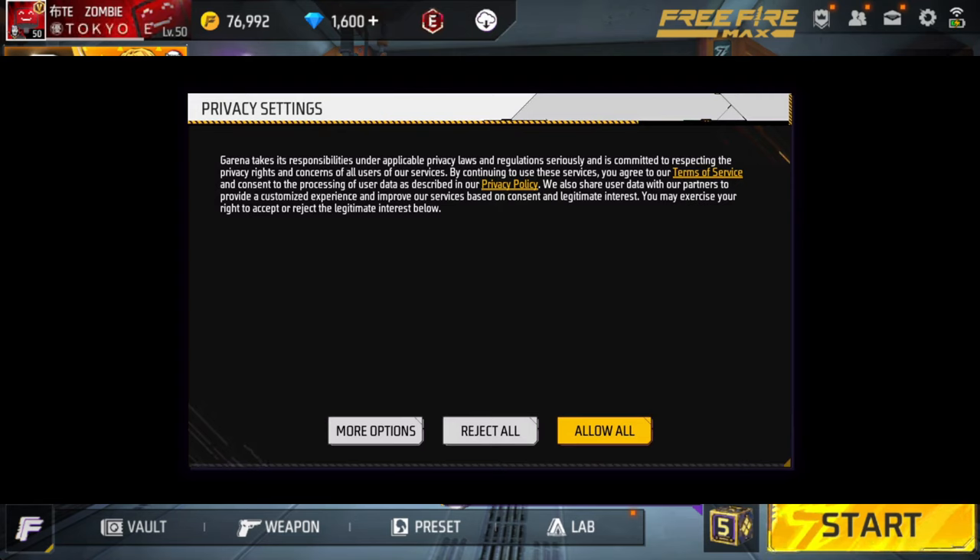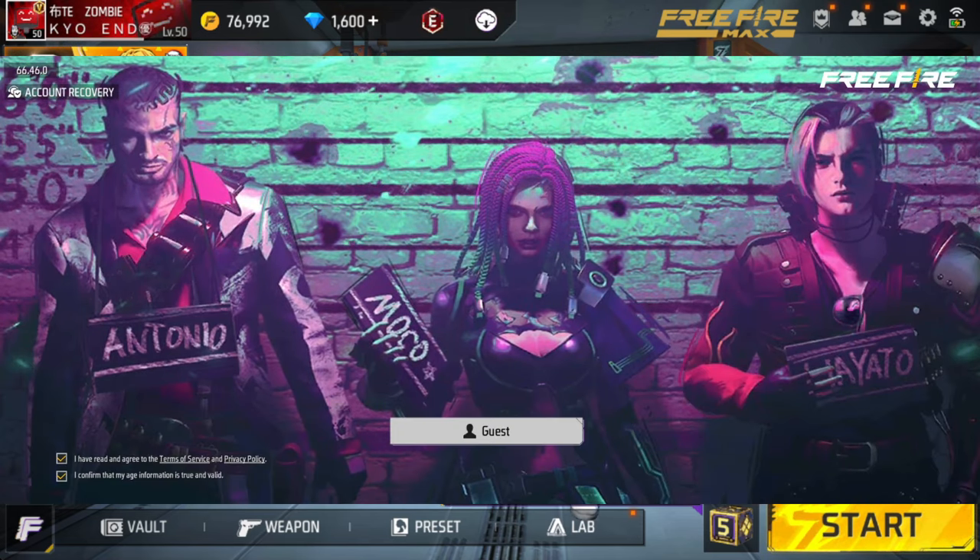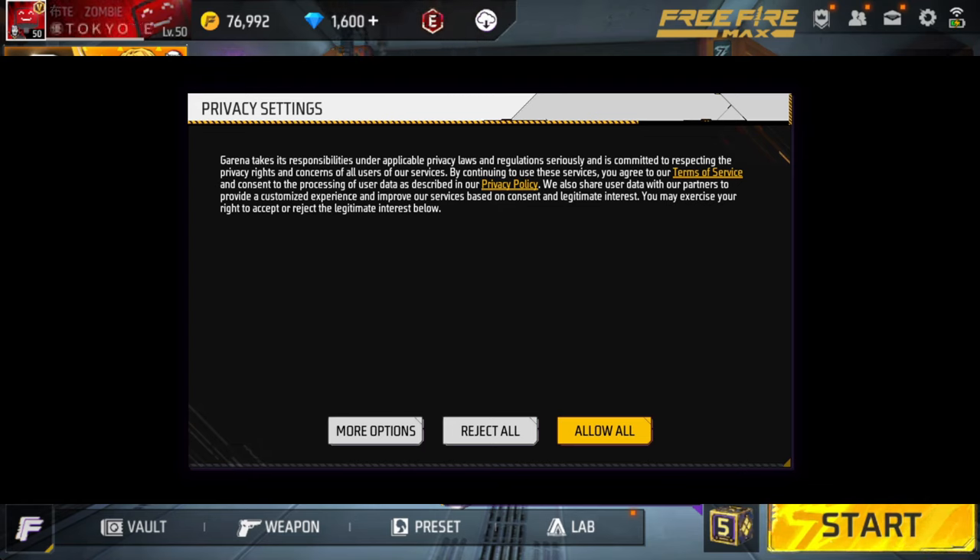Once you log into the new Free Fire update, it's going to ask you about privacy settings. Garena takes its responsibilities under applicable privacy laws seriously and is committed to respecting the privacy rights of all users. By continuing to use the services, you agree to the terms of service and consent to the processing of user data. You'll be able to accept, reject, or choose more options. It's a one-time thing and then it goes away.